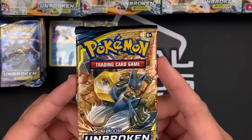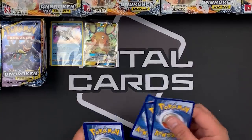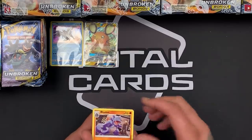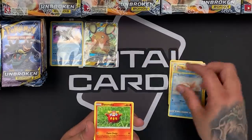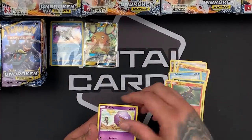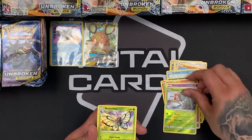The next pack is Melmetal and Lucario — very nice artwork on these, almost taking us back to the HeartGold SoulSilver era. Very sketchy. We've got a Rhydon, Green's Exploration, Alolan Rogue, Goldeen, Darumaka, Sandile, Salandid, Koffing. Kartana is our reverse, and our rare is Butterfree.